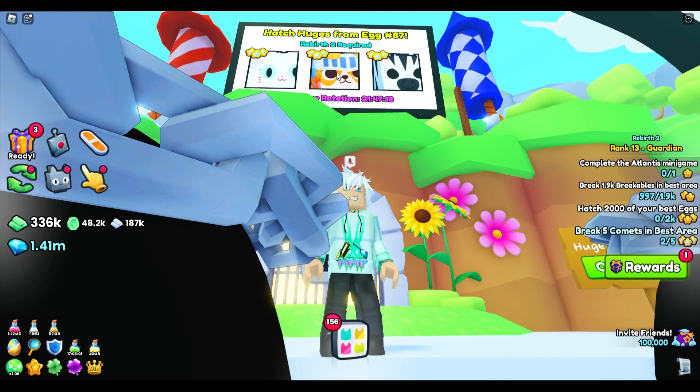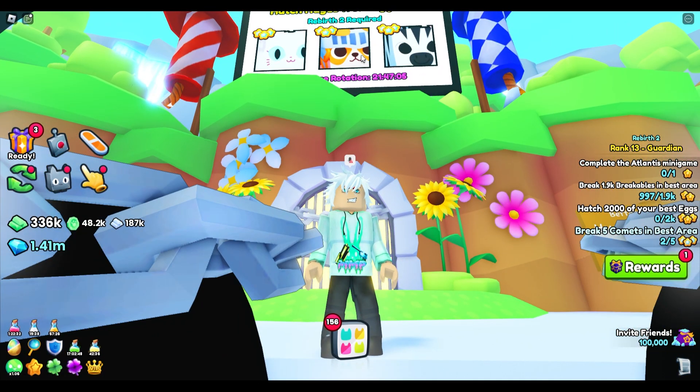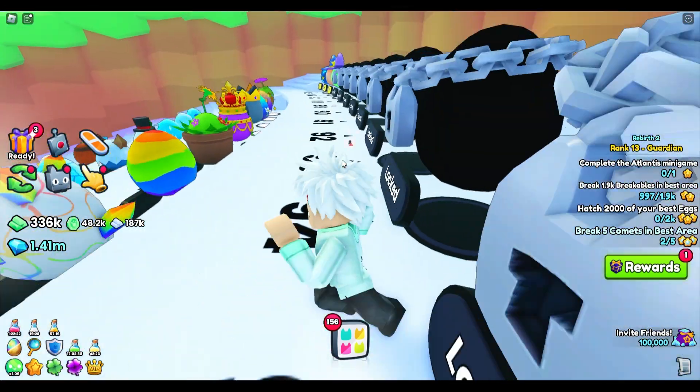The next pets I'm going to show you how to hatch are literally from the eggs. The best egg right now is egg 87. You'll need to be rebirth two as well to have the chance at getting these huges from the eggs. At the moment, you can see these three huges are in rotation for the next 21 hours — then they'll probably change out.